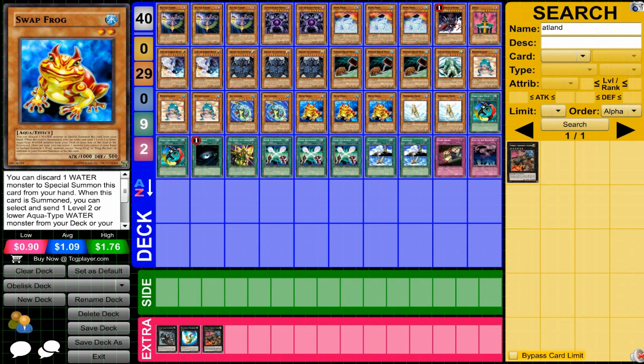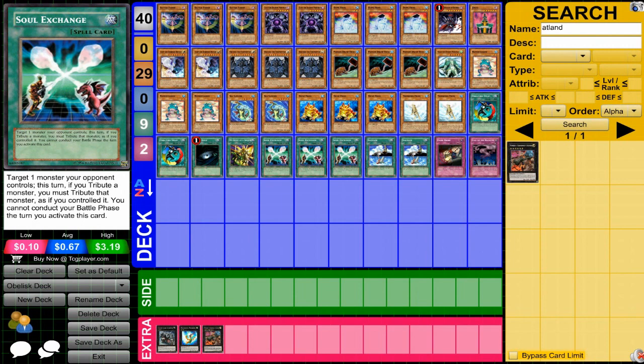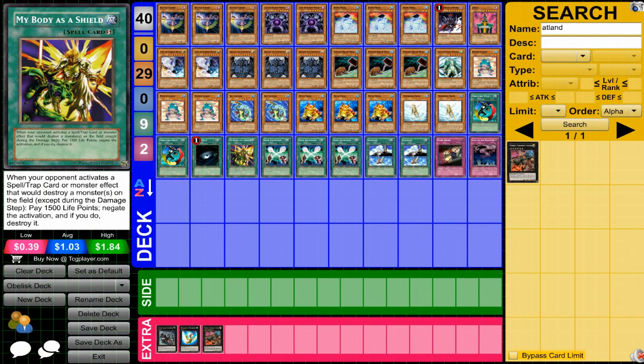Swap Frog is also very powerful for this deck because you can easily special summon him. Turbine Frog — you're not going to have a lot of spells and traps out so you'll be able to special summon him pretty often. The magic cards are really all based on allowing you to summon Obelisk and allowing you to do stuff with your frogs.